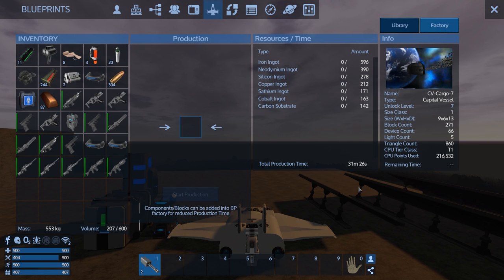Let's send it to the factory, and then we'll start putting stuff in there. It's not going to take much to actually fill it up - 390 is not much.